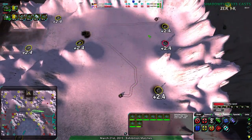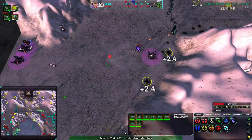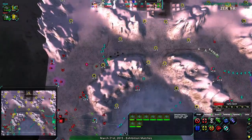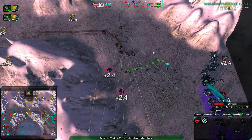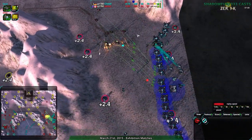So right now, Sanic is down a couple more metal extractors, still ahead economically, on par militarily, and threatening the commander. Is that going to force Sanic back? Because Sanic looks like they're just going for an all-out assault right now.